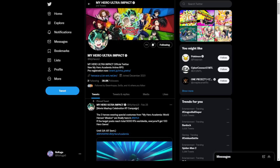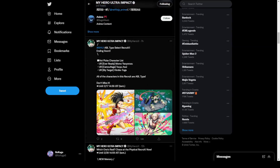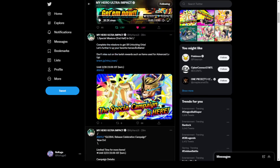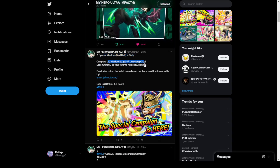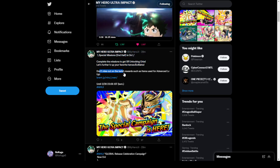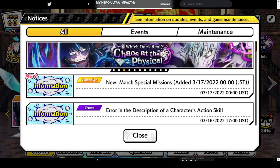Alright guys, Rukaga here and welcome back to a brand new video. At the time of the reset we got two brand new campaigns for the game - I was surprised, I didn't expect this. Here it is: Global Release Celebration Campaign, now on limited time. More items campaign details: dispatch rewards times two, items obtained in hero base times 1.5. We're gonna go in game and check it all out.